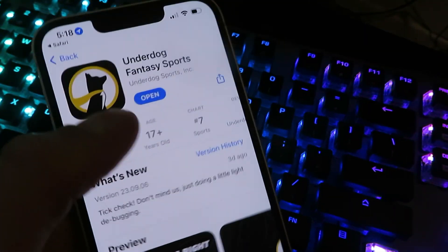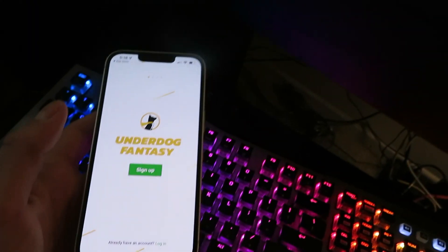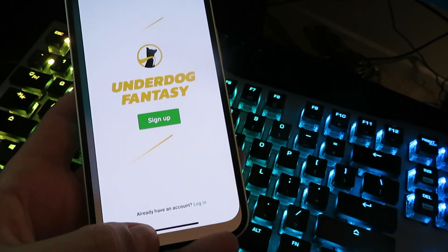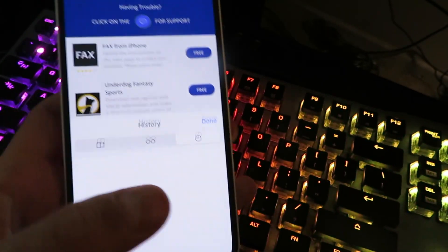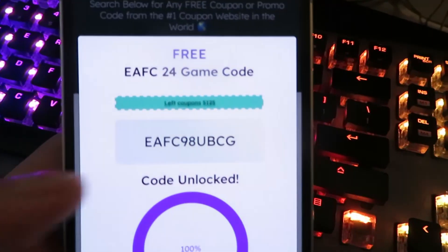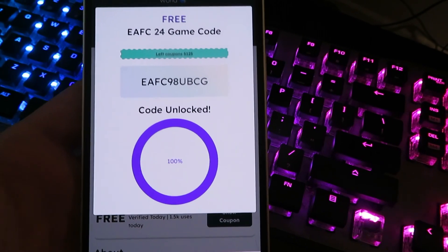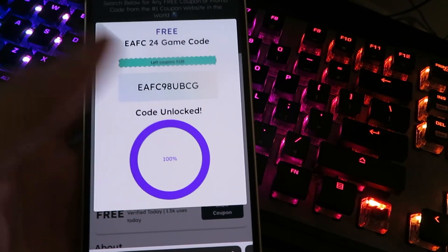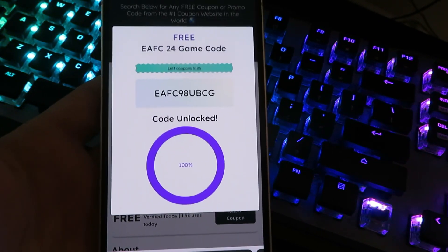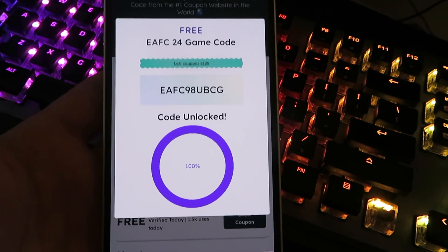I already have it installed since I've already done these steps. Just leave it open for another 30 seconds, then go back to your browser. Make sure you've completed all three. It should have confirmed that you're a human by now. You can see the code has been unlocked — all you need to do is get on your Xbox, PS4, Steam, or wherever you want to redeem your code, redeem it, and play the game for absolutely free. Hope you guys enjoy this, be sure to subscribe, and until next time!